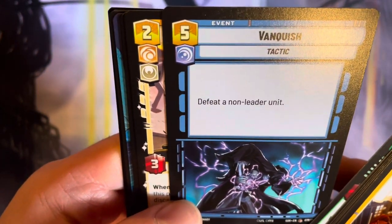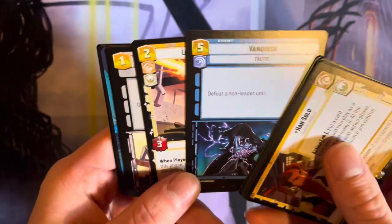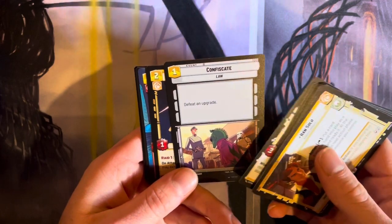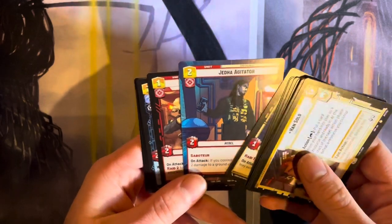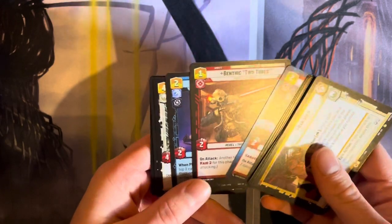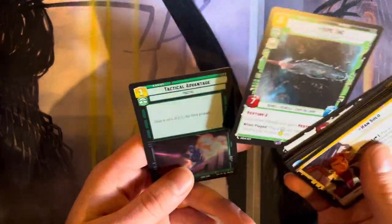Is that Darth Vader killing — no, it's not. It looked like Darth Vader killing Palpatine for a second, but it's not. Lothal Insurgent. Combsgate. Headhunter. Agitator — I think that's one of those full art ones. Cool art. Inferno 4. Yeah, a lot of the art on these cards is really nice.